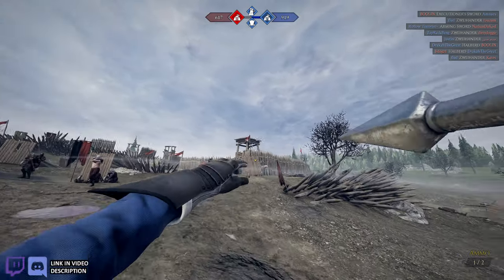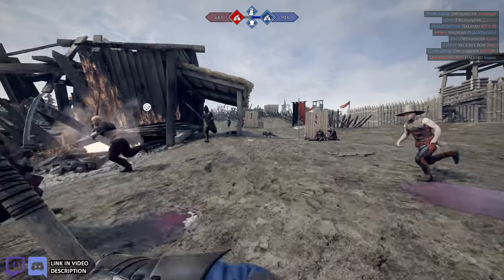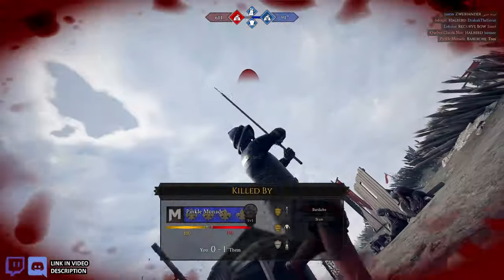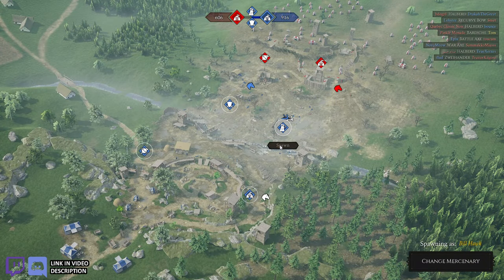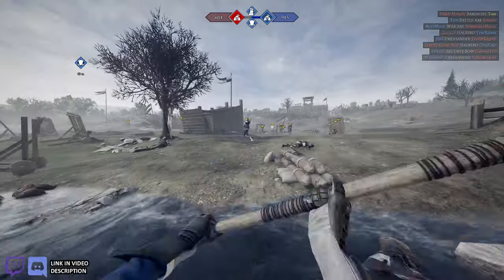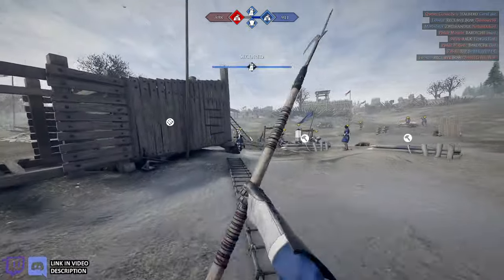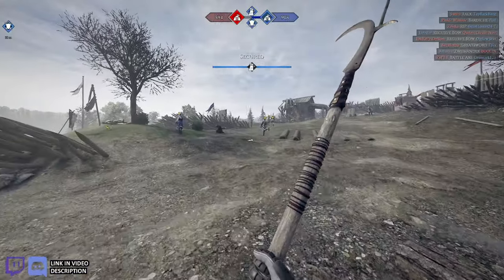I just got tossed. I think a better build for this weapon would be much lighter armor, because you kinda have to get in and get out, and I'm trying to play this like I've got a greatsword or like a waraxe.